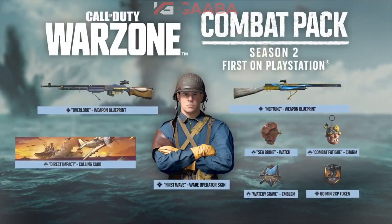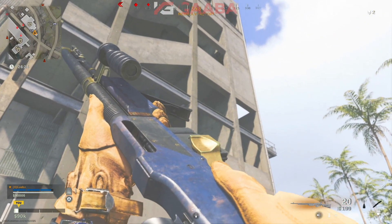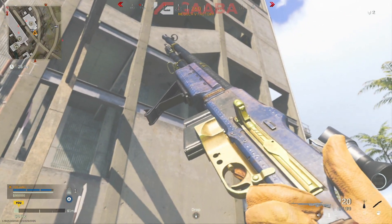Here on screen is what's included in this combat pack. Funny enough, these items look completely different in Vanguard than they do in Warzone. And one unusual thing is you can inspect the BAR assault rifle in Warzone, but you can't inspect the Vanguard weapon in Vanguard. Totally, it's broken — this game is super weird.